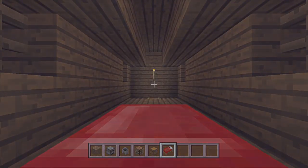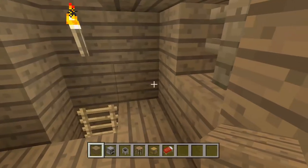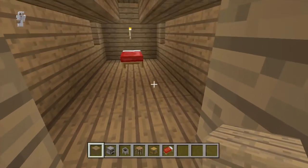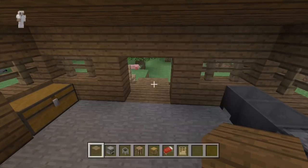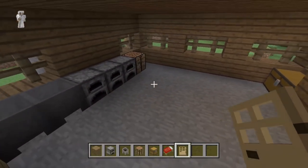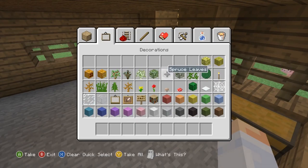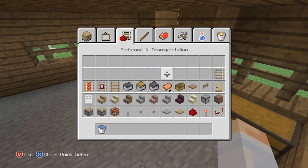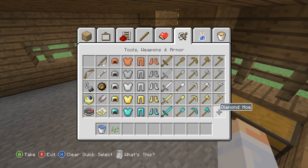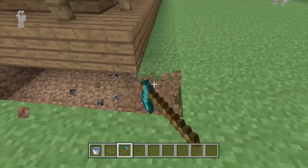We could also put a bed upstairs so we can sleep — let's go to sleep real quick. Okay, let's go back downstairs. I'll mark which side to go down the ladder so you won't forget. Let's add some doors to the front door. You could also make a little enchanting area in here if you wanted, and make a farm area outside.